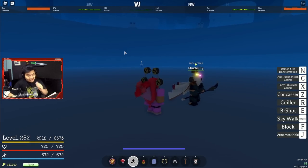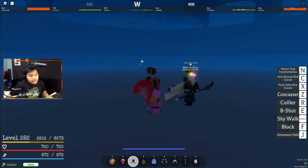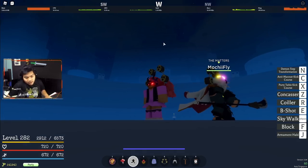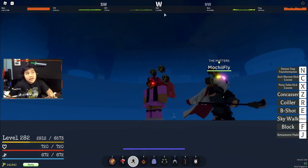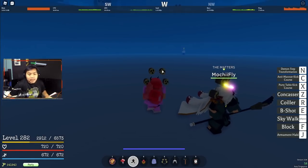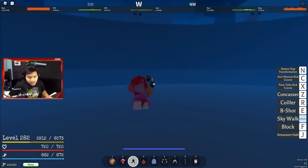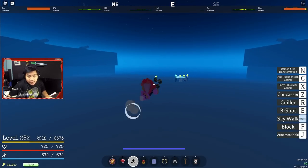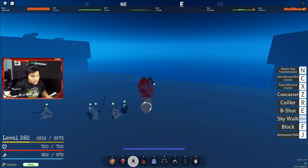Kalian bisa ngelawan Whitebird di sini. Caranya nanti gue akan kasih tau - gampang sih. Sebenernya kalian tinggal ke atas, ke dalam, lawan Flame Admiral, dapetin Fire Essence. Tinggal kalian ke bawah, cairin Whitebird - karena Whitebird ini dia di sini membeku, jadi kalian mesti cairin pake Fire Essence-nya itu. Udah, easy peasy.